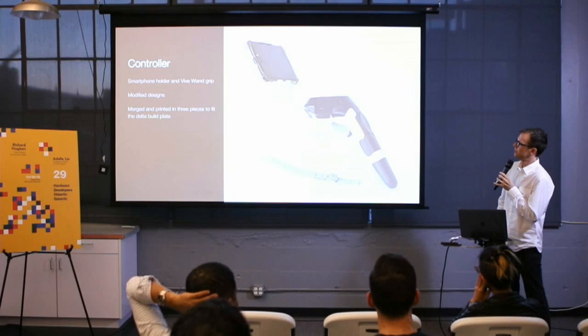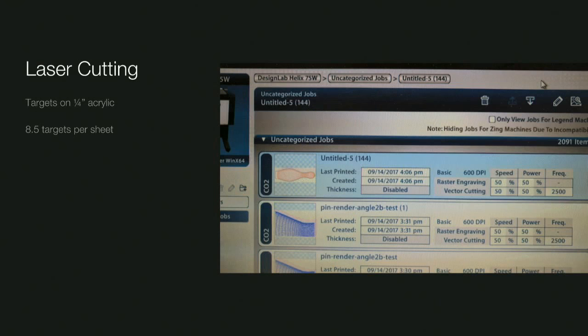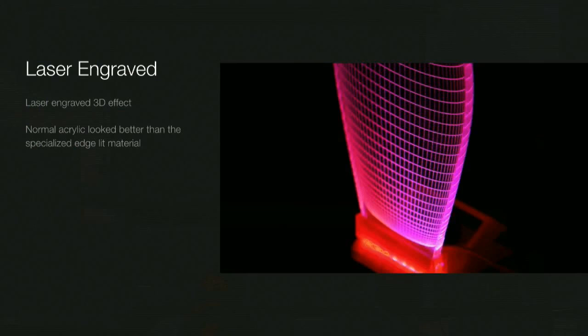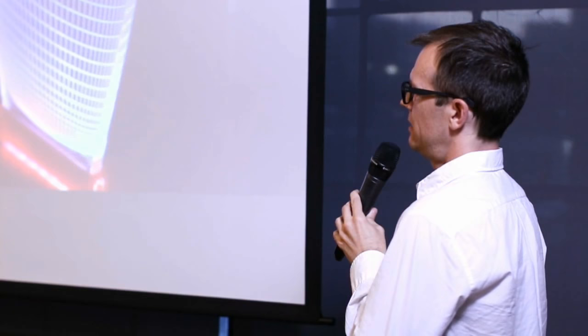The controller grip is actually two pieces — modified designs I smashed together and then split back up to fit on the Mini Delta's four-inch build plate. The targets were laser cut, and those were my favorite part. I went with a pin style to look like a regular carnival game, then laser-etched a pattern exported from the 3D model — imported into Illustrator and made into a vector for the laser. It gives a really cool 3D effect with the LEDs underneath. I tried specialized edge-lit acrylic with reflective material, but it looked foggy; the super crystal-clear acrylic looked much better.